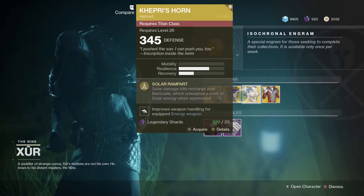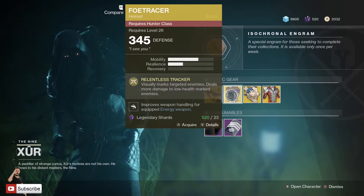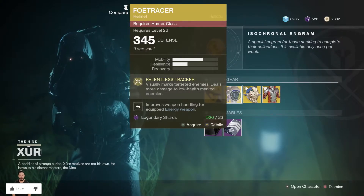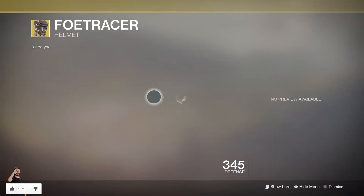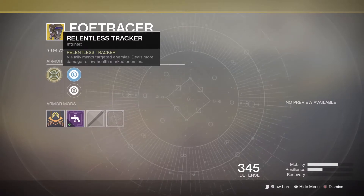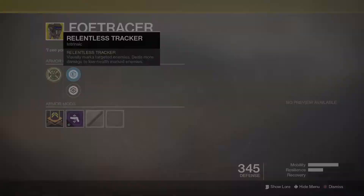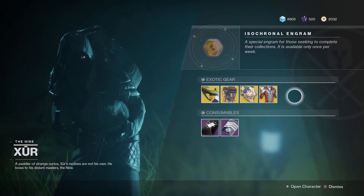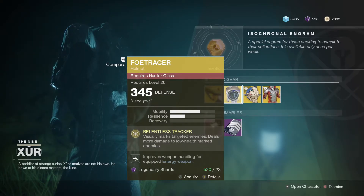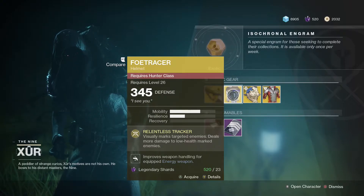Moving on, we have the Foe Tracer for the Hunter or Huntress — 23 legendary shards for this amazing exotic, which has the main perk Relentless Tracker: visually marks targeted enemies and deals more damage to low health marked targets. Keep in mind, if you're using this and you have a person on your fireteam who is using the Sanguine Alchemy while in Crucible, this thing can melt — it is literally just a melting machine. I love it. Pick it up if you have not got it, 23 legendary shards.